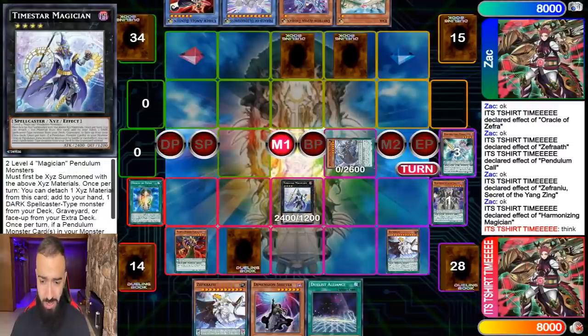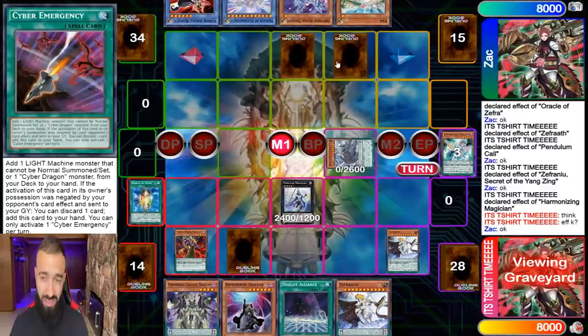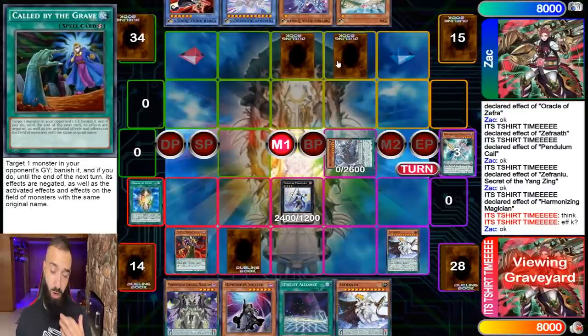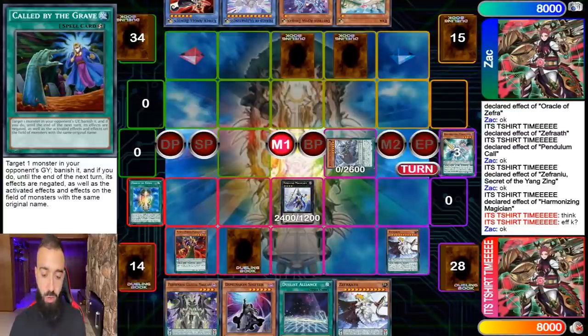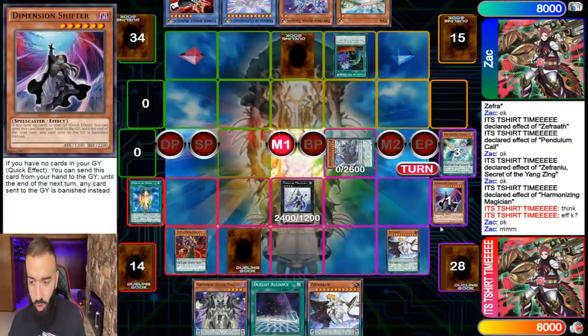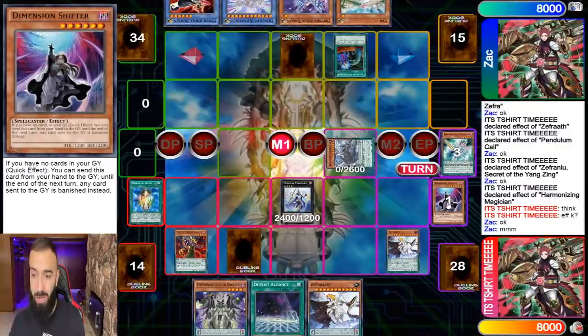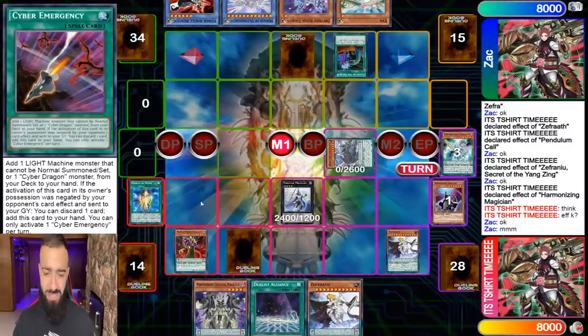Here he has two sets — I think he's playing Drytron. I go Time Star to search Celestial from my graveyard rather than Harmonizing because I think this guy's playing a trap deck. So I search Celestial for a better endgame. I activate D-Shifter right here, and he activates Called by the Grave on D-Shifter. Why? Because Drytron cannot play through D-Shifter. Virtual World cannot play through D-Shifter. No deck can play through D-Shifter this format — D-Shifter is a one-card auto win. So he Called By'd the D-Shifter when I tried to loop it.